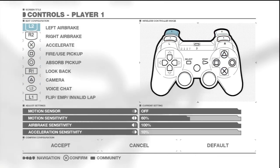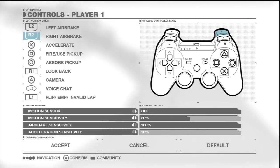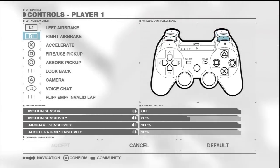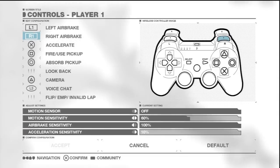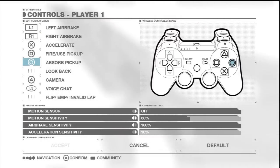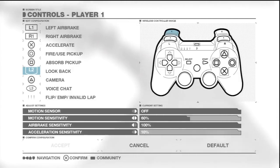Just to give an example, I'll explain my own control scheme. Because I started playing the original Wipeout games I'm not keen on using triggers to operate the air brakes, so the first thing I did was change them to L1 and R1. It's also a lot easier to side shift using the two smaller buttons rather than the triggers. I'm also used to having circle as fire and square as absorb, which harks back to the original games. I've mapped look back to L2 and the game-specific button to R2.